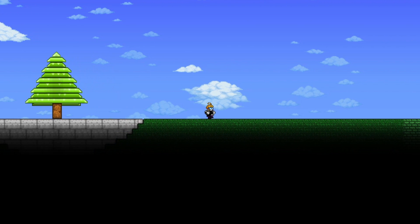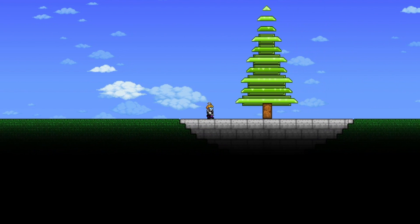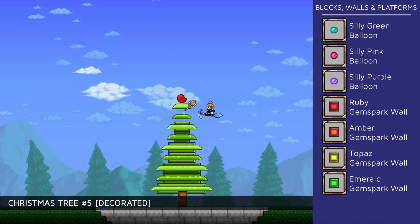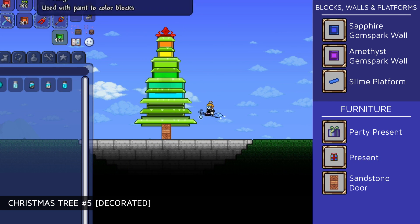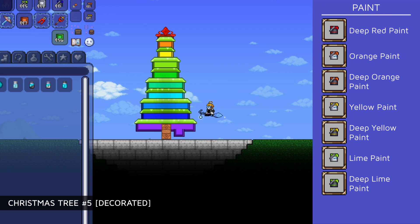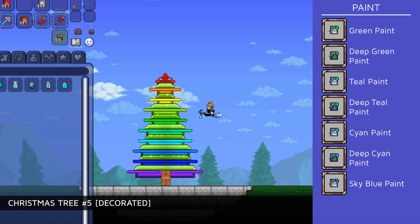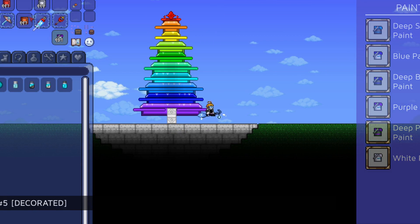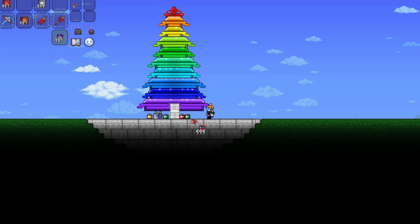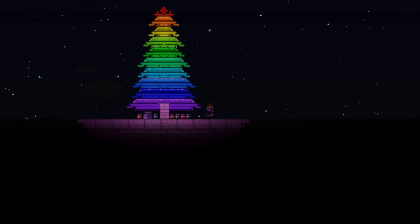As for decorating this tree, I could do just the same things as the previous trees, but I want to change it up. For this one, I decided to paint each block in the different colors of the rainbow and pairing them with painted gem spark walls that also represent their closest colors. I also placed some slime platforms with matching colors to add even more detail, making it look more tree-like. I also changed the tree's trunk to a white sandstone door because I thought it matched better. And when you turn off all the lights, it's absolutely radiant.